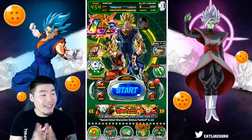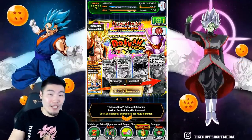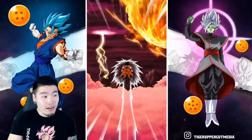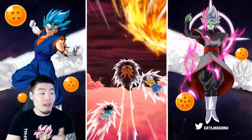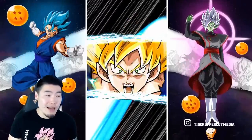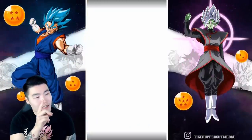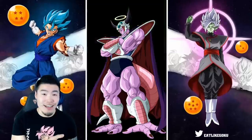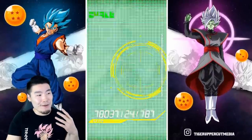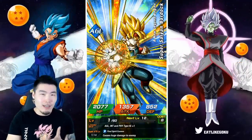Alright, let's jump into the summons. I'm going to go through the steps of the step-up banner first and see how many animations we can get there. We got an old combination right there. After that I'll jump into the LR Goku Black and LR Trunks in Mai banner. Oh, that was the lingering kamehameha animation — it looks like a regular kamehameha except longer, so it's a little easy to miss. I think that was it.